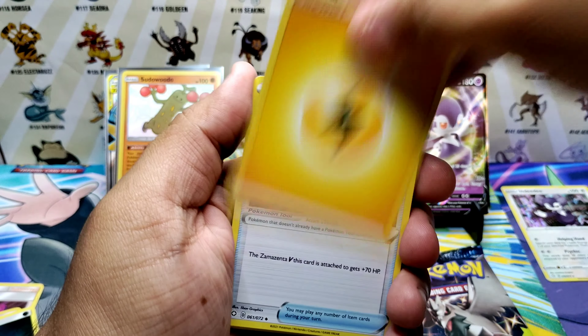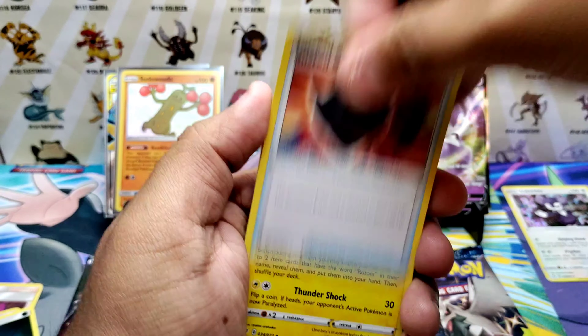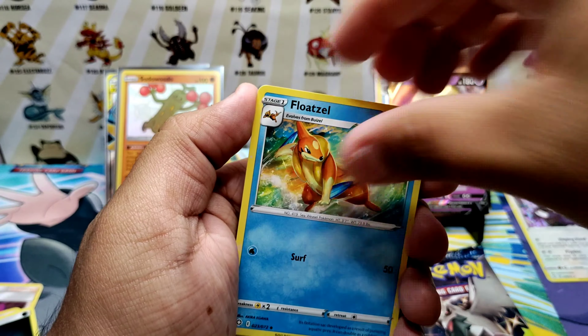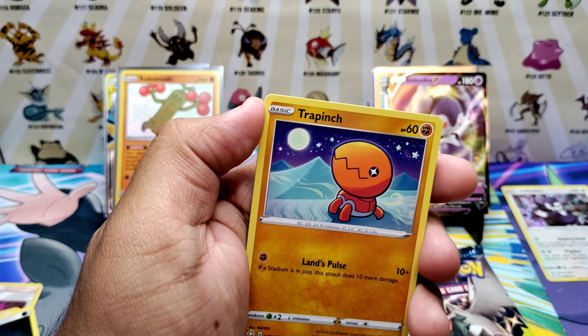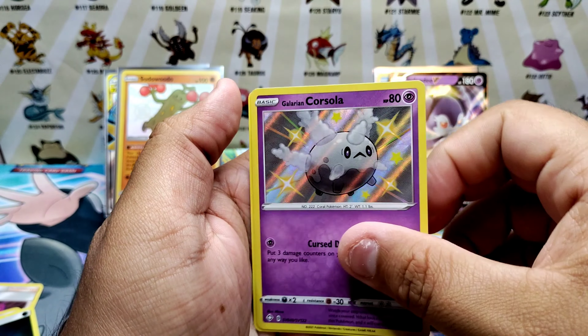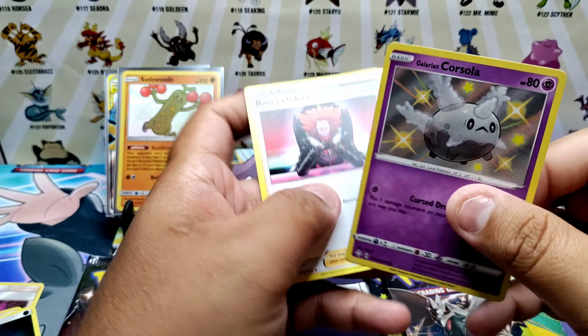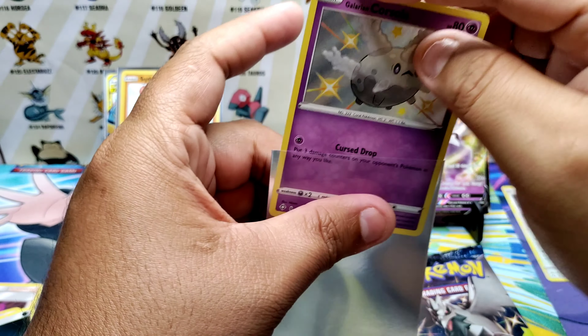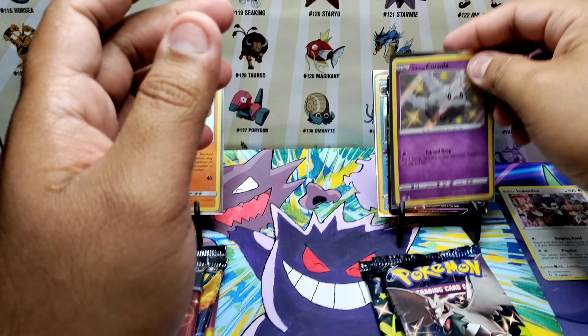Sixth Shining Fates pack: electric energy, Leon's Shield, Butterfree, Pletso, Eevee, Pletso, Yanma, Trampache, Nicky — and a Galarian Corsola shiny! Baby shiny! Bam!